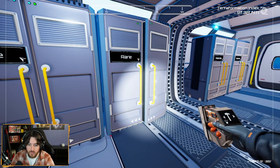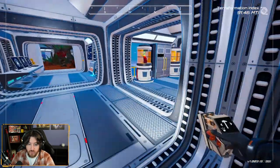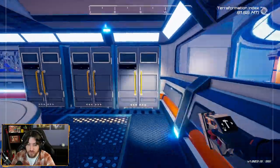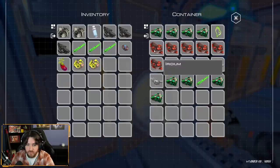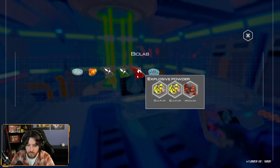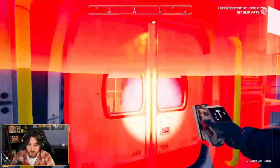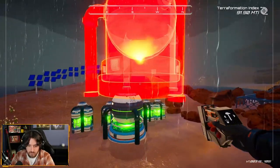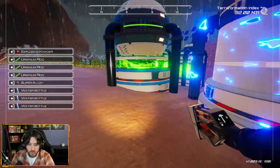Tier 2 nuclear requires 3 rods and a super alloy. We can make a few more rods — there's the third rod, there's the super alloy. It requires explosive powder and water bottles. Explosive powder requires almost nothing — 2 sulfur, 1 iridium. Nuclear power times 2! I am the most nuclear-ist.